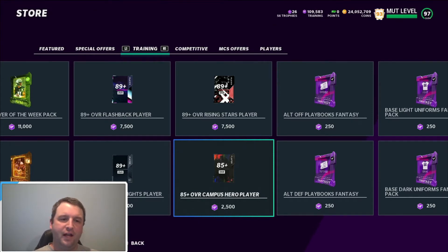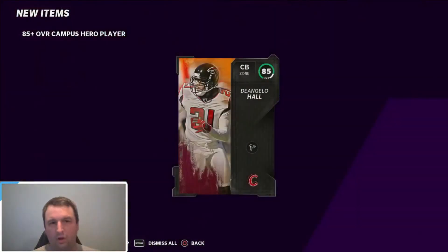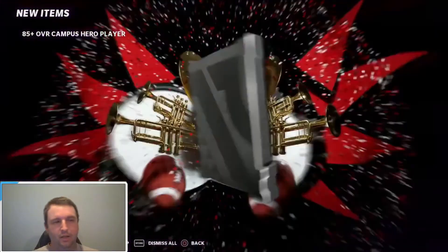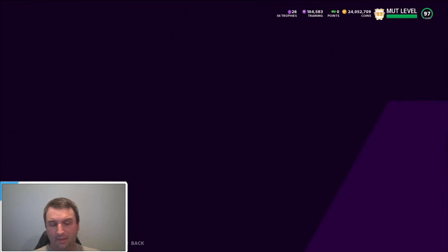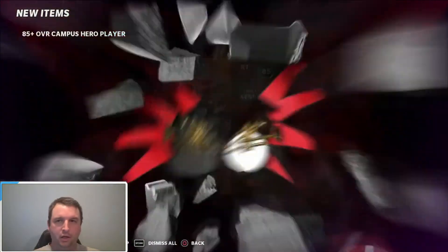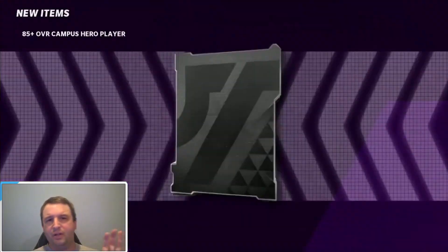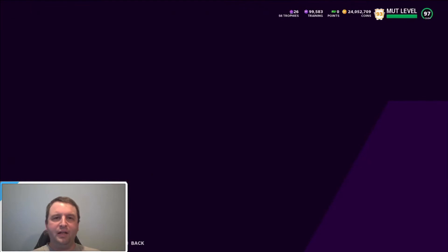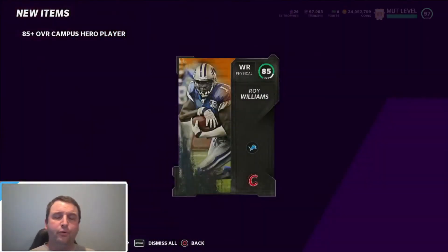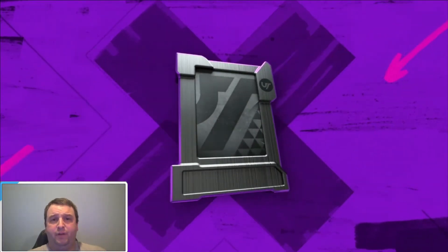And what if you pull a 95? Based on the odds, we've rolled Campus Heroes for a long time. Out of every 50k, you should pull at least one on average — but a lot of times we pull three, sometimes four, sometimes only one. You cannot lose, because you can sell them for $3,900 to $4,000. Even after tax you're still making 250 to 350 coins. That's not a lot, but the opportunity to pull a 95 is where it's at. We'll go through at the very end to see if I profited or lost — and you already know I profited.